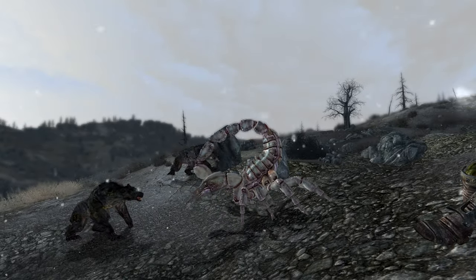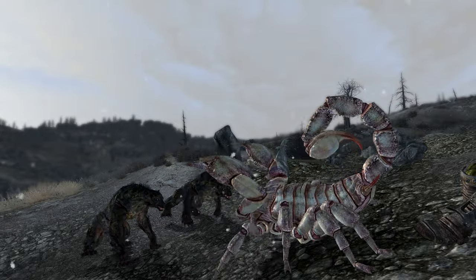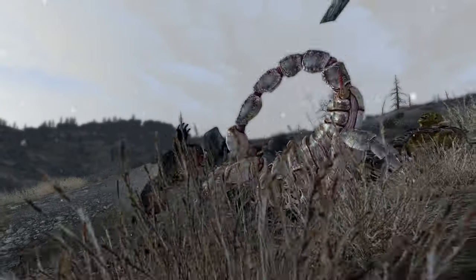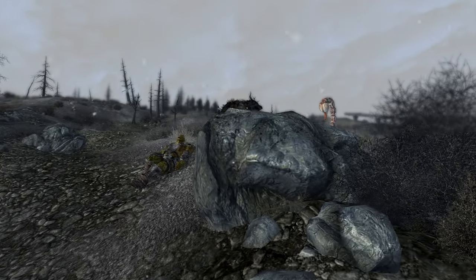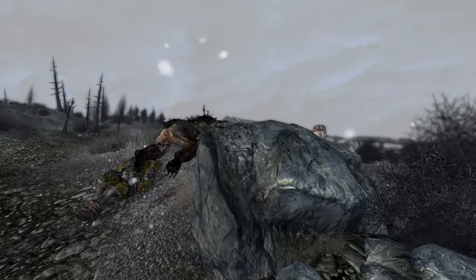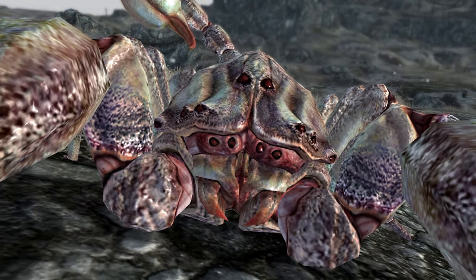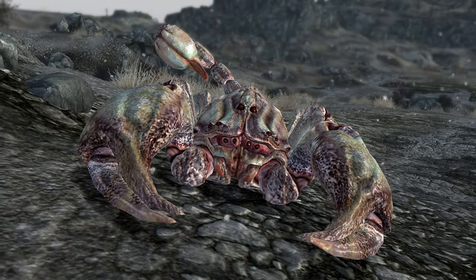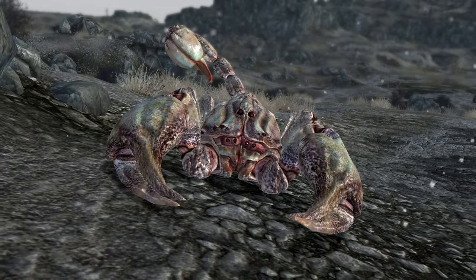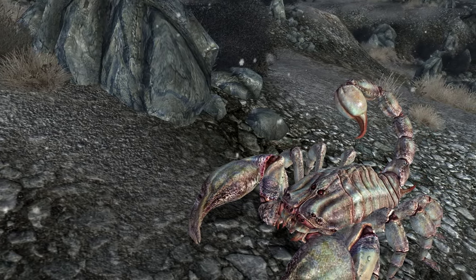Like regular Rad Scorpions, Albino Rad Scorpions have no specific weak points, but their legs can be targeted to reduce their mobility. They can be found near areas where Giant Rad Scorpions spawn and may appear in pairs or after fast traveling. Well-prepared and high-level players may encounter more Albino Rad Scorpions than regular Rad Scorpions due to their distribution. Overall, Albino Rad Scorpions are regarded as one of the toughest adversaries in the Wasteland because of their potent poison, speed, durability, and overall ruthlessness.